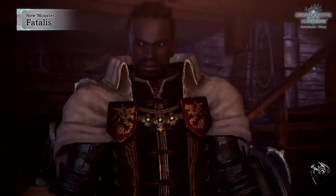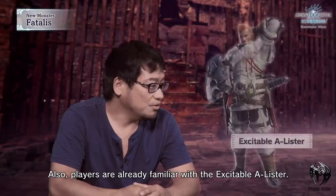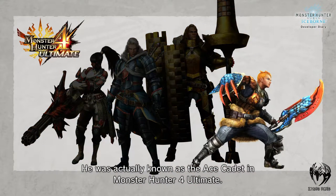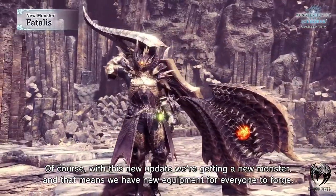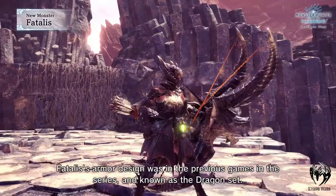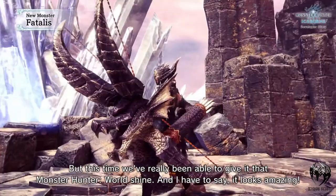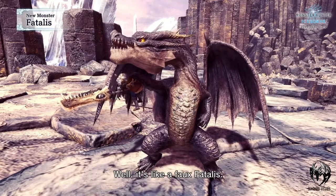There will be a new storyline and with that a new character from the guild called General. The Excitable A-Lister will also play a vital role in this short storyline. As always, when there is a new monster there will be some new armors and weapons to get. Although the armor and weapon look a bit generic, there will be some exciting set bonuses on the armor that haven't been confirmed yet. And of course there is a new set of palico armor to play around with.